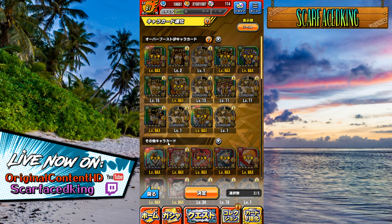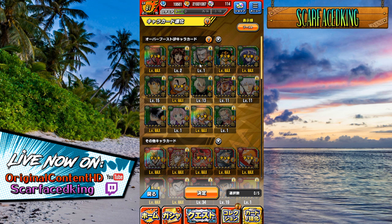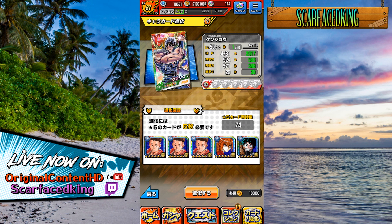The cards at the top there are the ones that will transfer overboost to the main card when used as evolution material. If they're the same type, 10% of their overboost gauge will be transferred over to the main card. If they have the same name, 100% will be transferred over. The 5 star character cards I'm selecting as evolution material are all free-to-play units. You don't really want to use premium gacha-only units here, unless you have lots of copies and don't intend to use them.